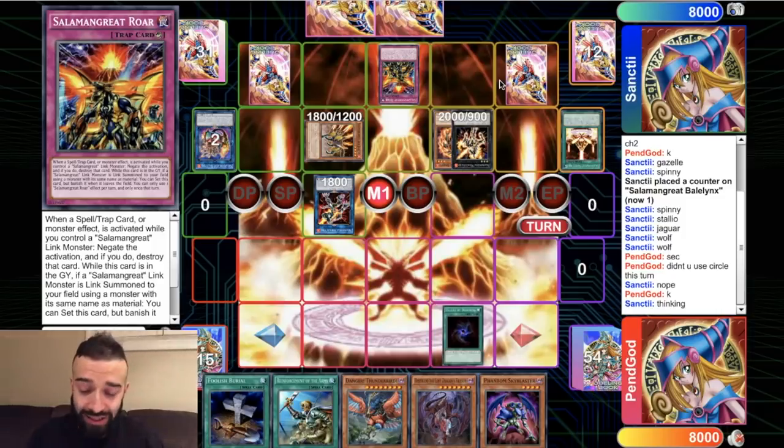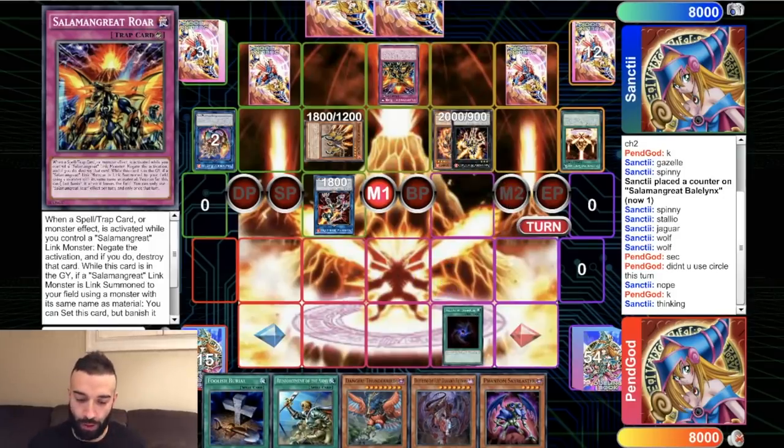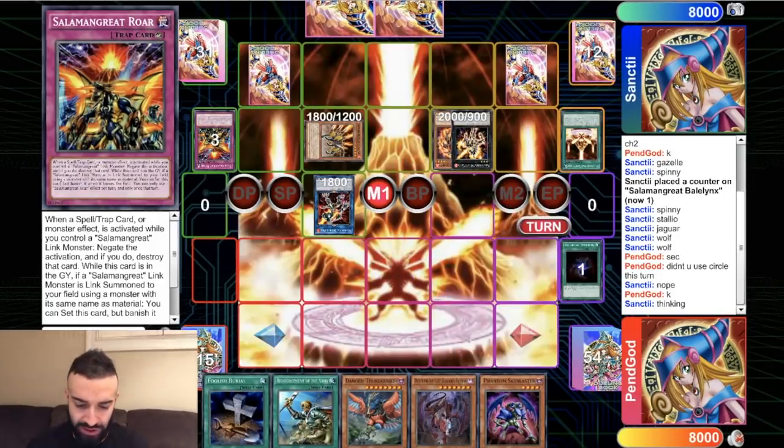So what do we do here? When someone plays Allure of Darkness off the bat, that means a fresh Thunder Dragon Roar is getting ready to get banished to add a dark and get a free plus. So what do we do? We bait him into using the counter trap to make sure our good cards will resolve regardless. We Allure — that's how you bait one interruption. One down, two to go.